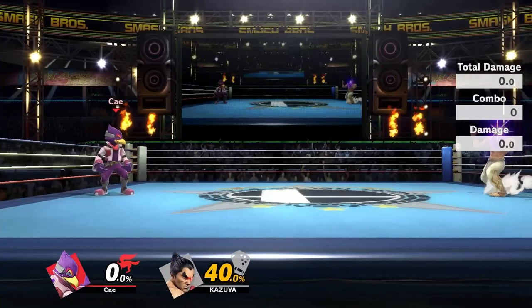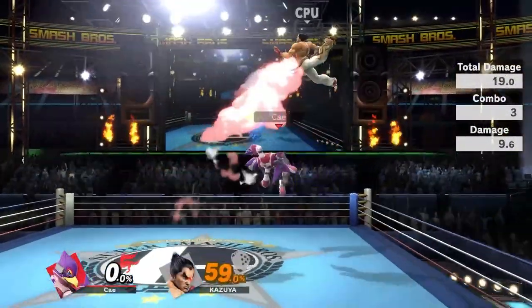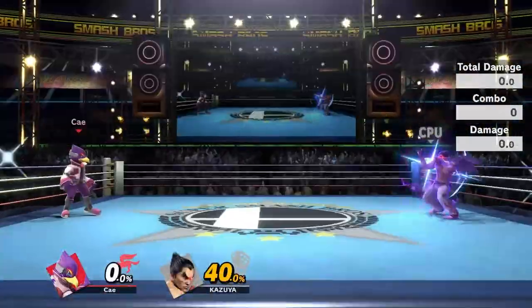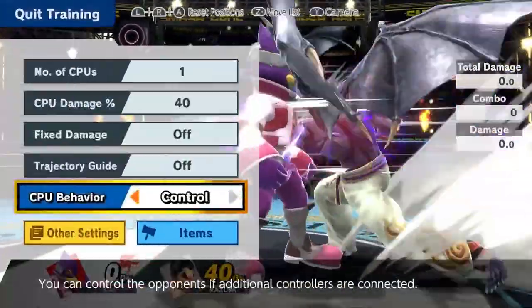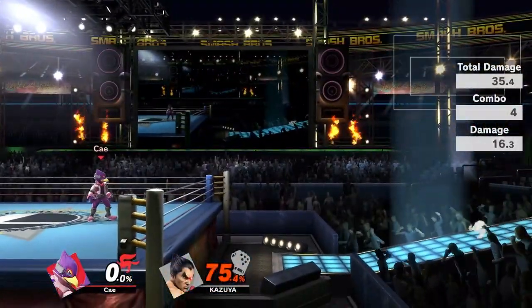Welcome to episode 2 of Kay's Combos. Today we're going to be looking at the combo up tilt up air. This combo does decent damage, sends off stage, and works seemingly universally across the cast with good DI.